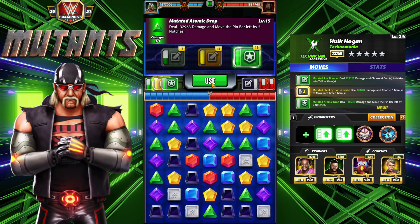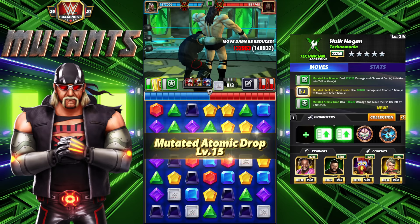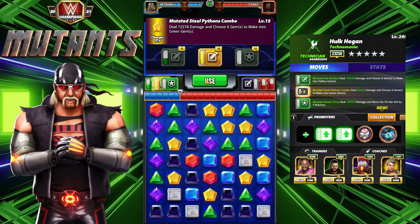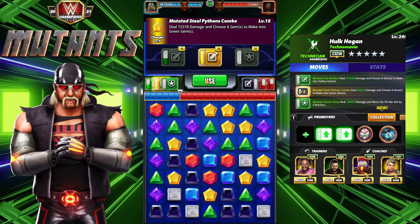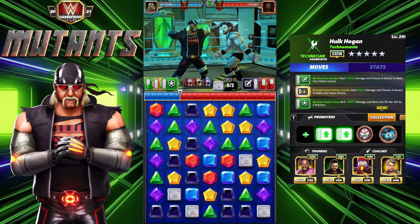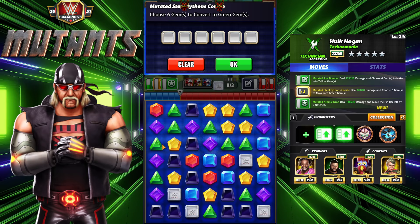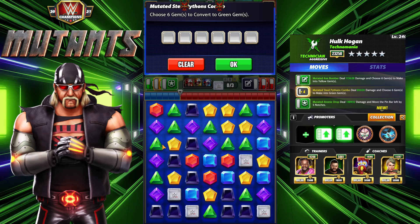The takedown of course would increase the mutated steel python so you can just do tons of damage. As long as you don't cascade you can recycle endlessly - I'll show you how. You're going to use the one charge move every time it's up and we're going to move the pin bar left five notches. If you make a wild card match and don't cause a cascade the pin bar stays even, so you can stay in the middle of the pin bar. The reason I went with Kofi is because in feud there's going to be Cesaro.